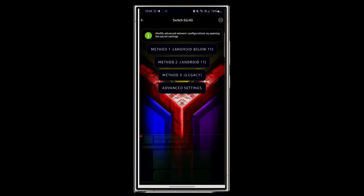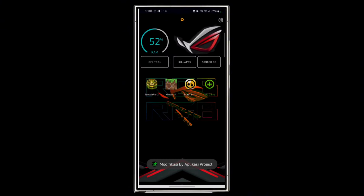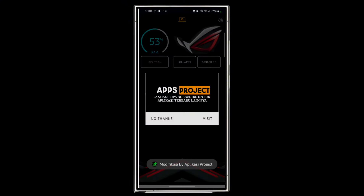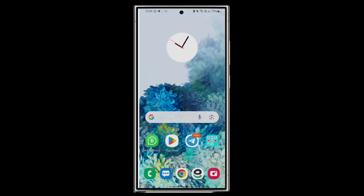You can see that if you want to switch File G, this is the method — you follow this method and start the File G network. If this Rock Game Table works for you, don't forget to like and subscribe. Thanks for watching, bye bye!